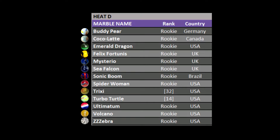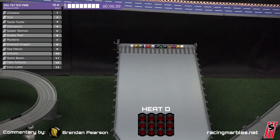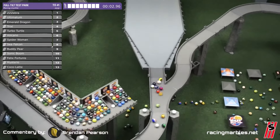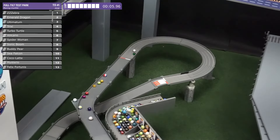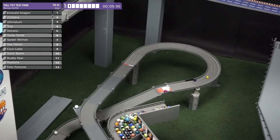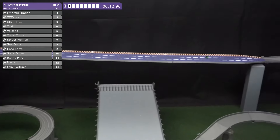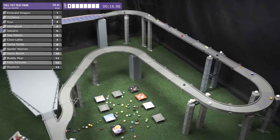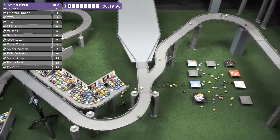Heat D — the last heat. It's going to be 14 marbles. We've got Zebra in there, one of my personal favorites. Trixie, I think we saw her last season. Turbo Turtle as well. Sea Falcon in here — Sea Falcon being the protégé, having really dominated last time with an overall time of 4:27 on the course, two seconds faster than second place. Let's see if he can pull that off again.